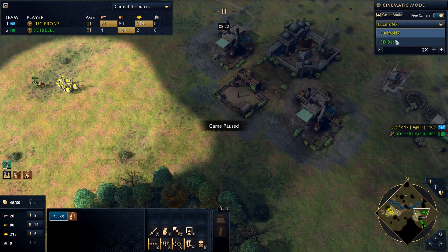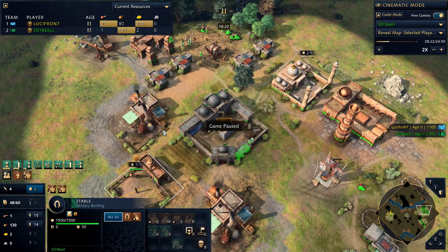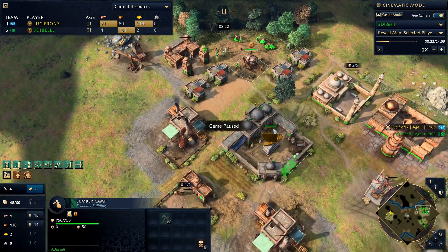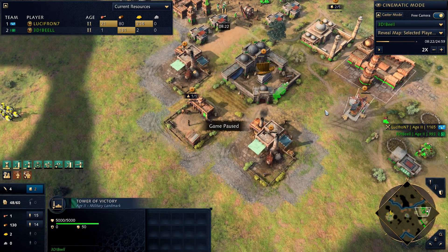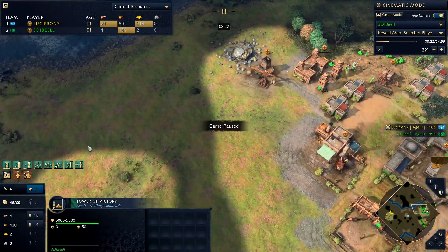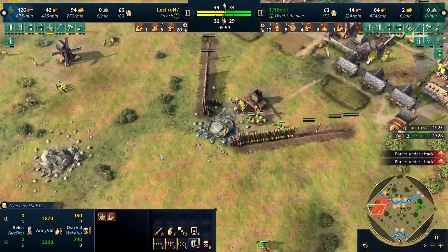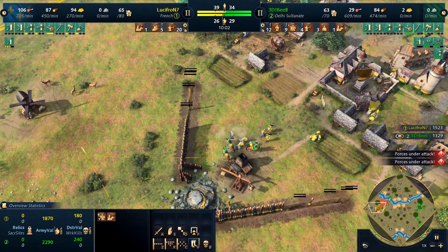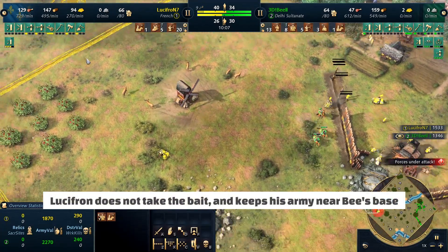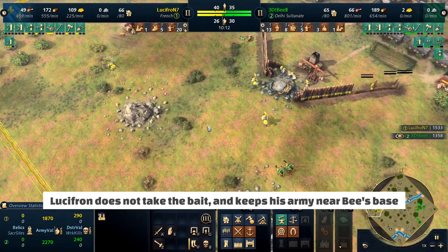B is massing. He built a lot of spears so he's not getting overwhelmed. Now he's flipping into Ghazis, and then soon into archers. A huge thing for Delhi is building a massive archer mass - if you can get a 40 or 50 archer mass with Tower of Victory's 20% attack speed boost, they become absolutely deadly. Nearing the 10-minute mark, their strategies are playing out. B is raiding with Ghazi Raiders continuously, desperate to get Lucifron to pull back. Unfortunately, he never checks Lucifron's deer, so he had easy villager kills available and completely kept focusing on the gold.